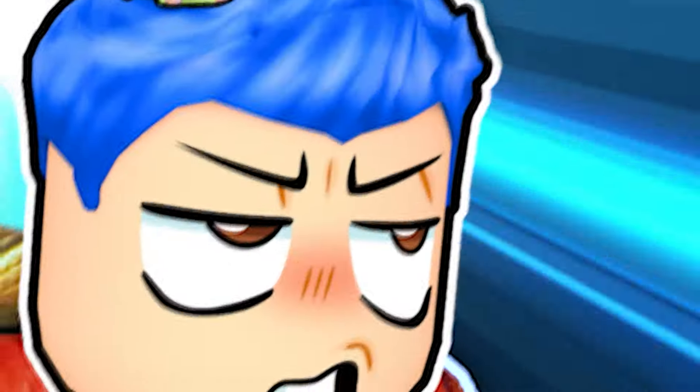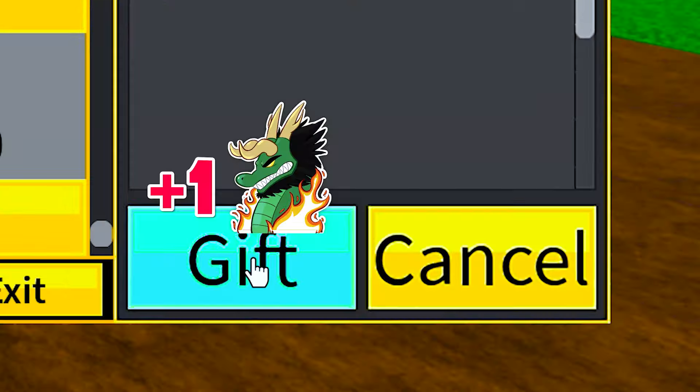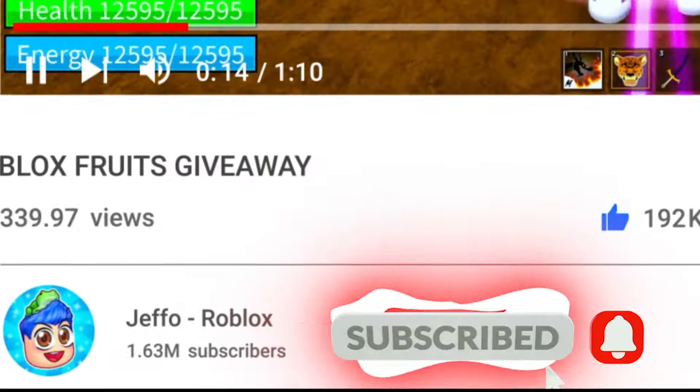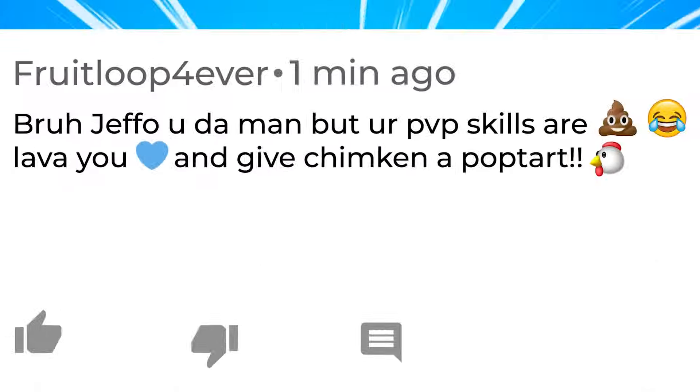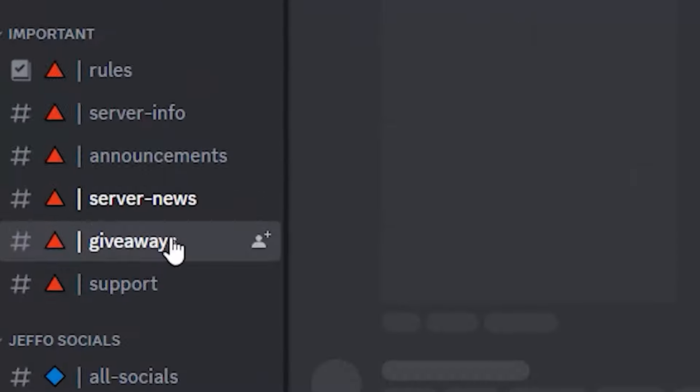Gotta put you in the refrigerator for a second, okay? You're going a little bit too hard on this guy. Mastery 302! Want to win a free perm dragon? Just like this video, subscribe to my channel, and comment something fun along with your Roblox username below. We're giving away expensive perms every single week, and we post proof of all giveaways on Discord.